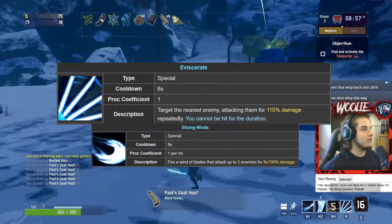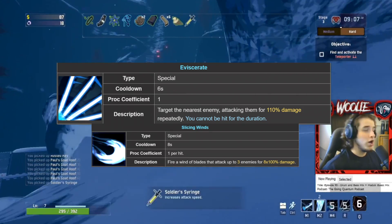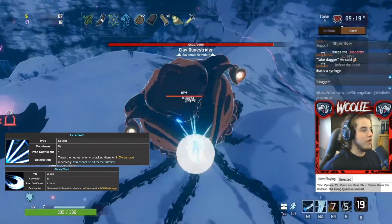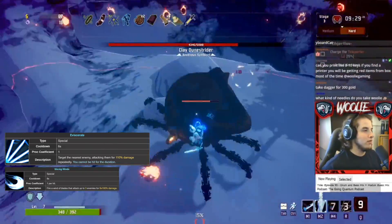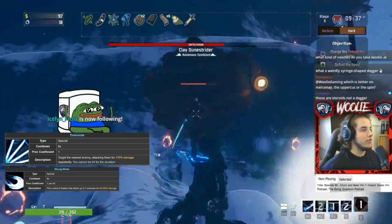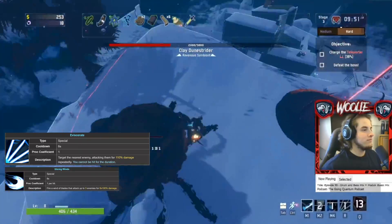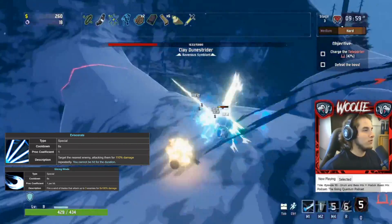For specials, let me phrase it like this: do you want a ranged ability that tickles a few enemies and nothing else, or a hefty melee ability that oozes out damage and gives you literal invincibility for its duration? Tough choice, I know. The answer is Eviscerate — every single time, no questions asked. If Slicing Winds scaled to hit more enemies with more attack speed it may have more negotiating power, but as of now Eviscerate is better in every single way except for the lack of range. But you're playing a melee character — arguably the only true melee character in the game — so staying in melee range is kind of the whole point.